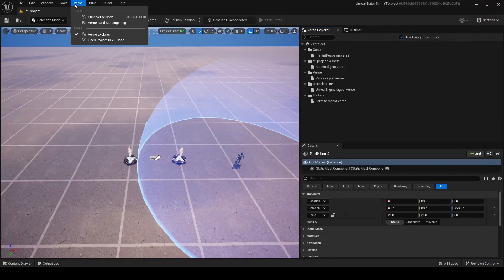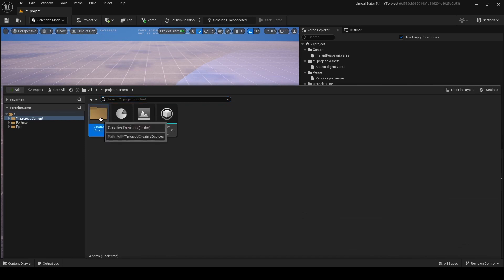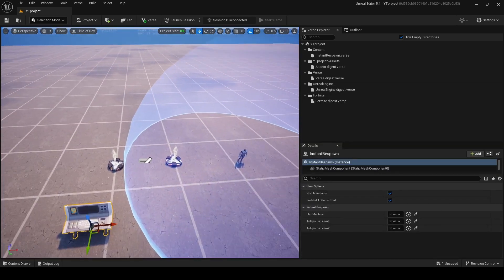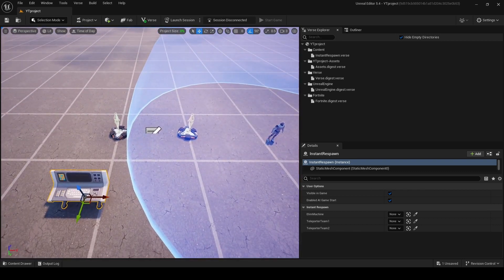Then go to Verse and Builder's Code. Just like that, I made my own creative device called Instant Respawn. Just drag it in your map. Now we just need to add some devices to make it work. Go to your creative device and change visible in game to off.